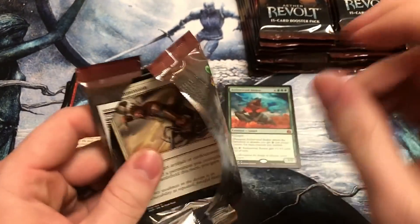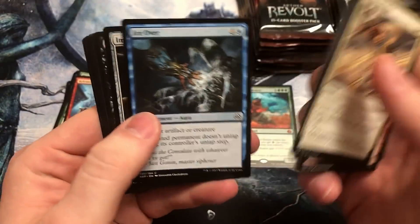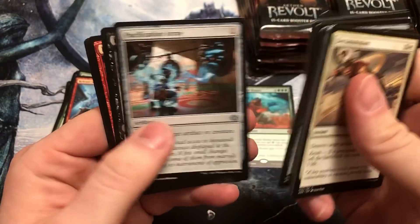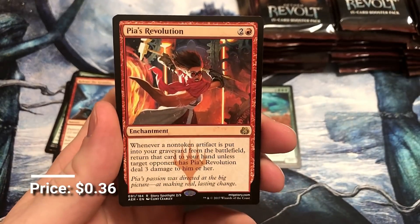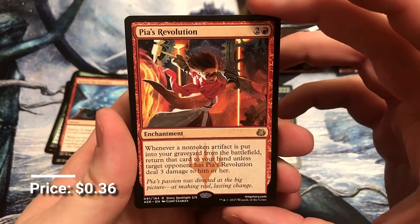I'm looking here, Brett. Paradox Engine — oh, that's right. Paradox Engine, 19-ish bucks. Yeah, that's a good one. There's a pretty big drop-off from there after Walking Ballista. Pia's Revolution.